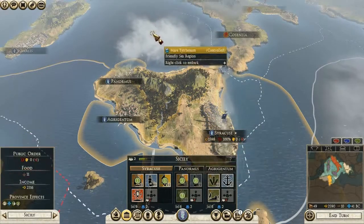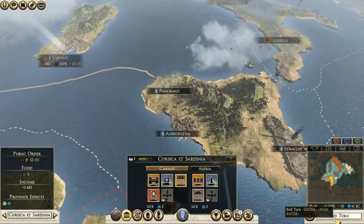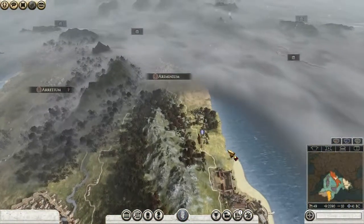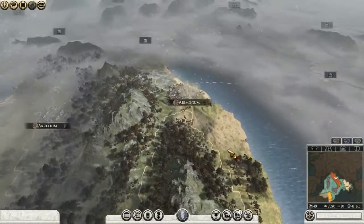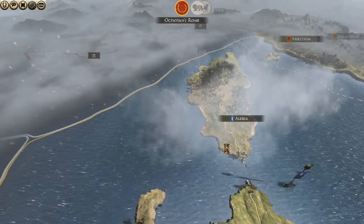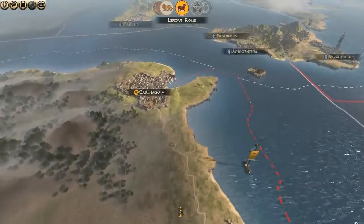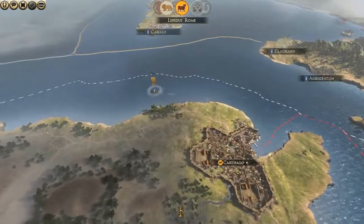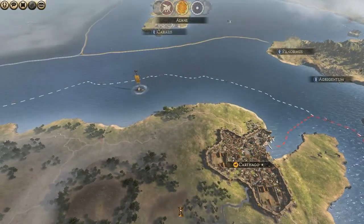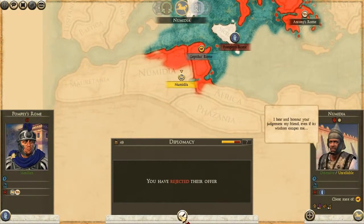Let's get a harbor in there and build a farm. I feel like the thing we definitely shouldn't do is rush this. My plan for now is going to be: somehow try to stay at peace with Octavian, take out Lepidus in Africa, and after that go after Antony here in Greece, because I need Macedonia. I also need to figure out whether to take Italy first — I'm not really sure.